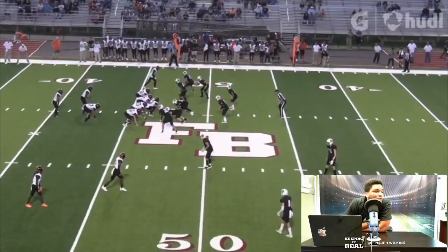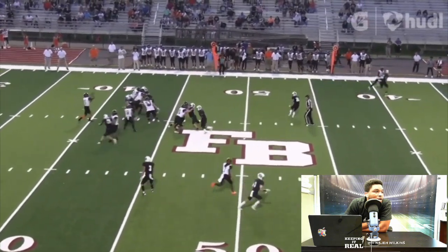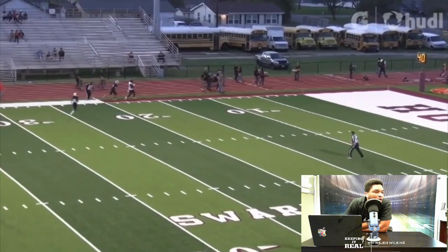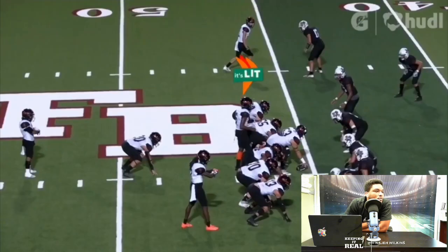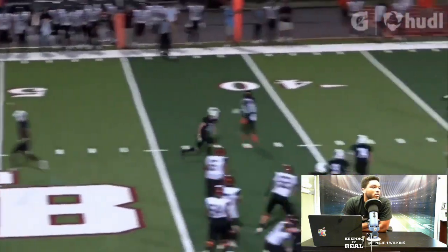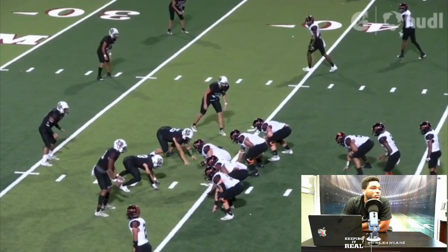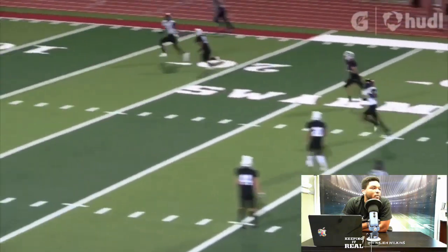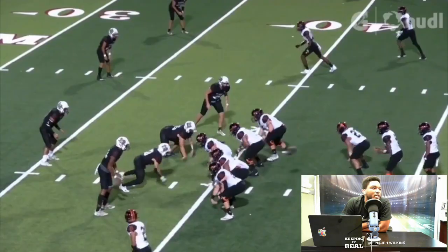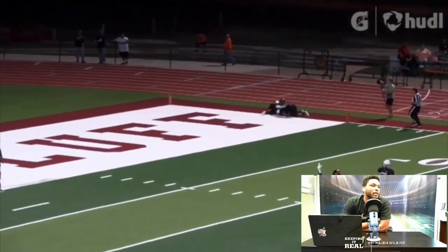Nice little play action, nice deep ball right here — look where he leaves it: a nice back shoulder fade. Receiver does a good job getting open, looks like an out-and-go, but look where he places the ball — on the back shoulder, only where his receiver can get it. The defender isn't even looking. Great throw to hit him on the back shoulder — excellent accuracy. Little play action, nice job looking downfield, getting it off on the run, very accurate with the ball. Love this play — perfectly placed on the outer hash, fools the defense completely. Look at that placement, you can't place the ball any better.